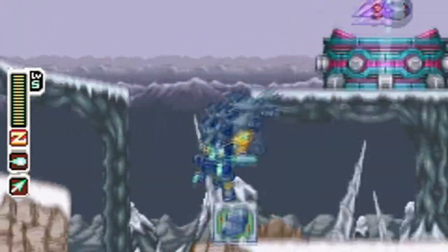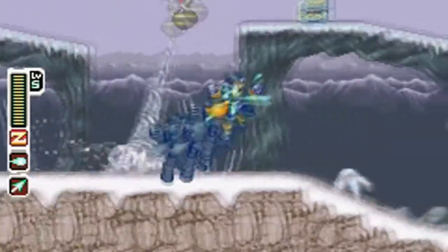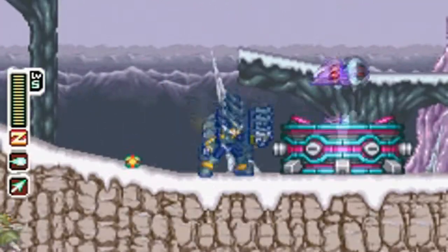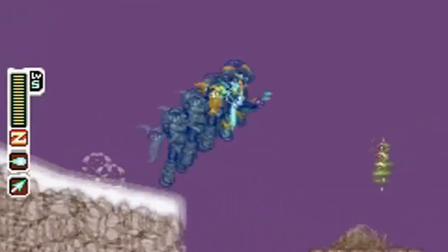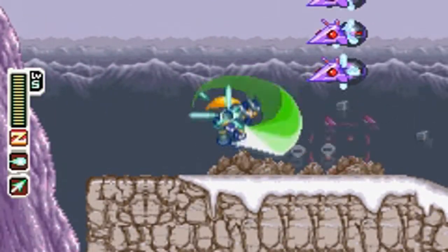The second half of the level is filled with these green hornet enemies, as well as these — I don't know what these enemies are — the ones that spawn a bunch of purple flying enemies. They're not too bad. Don't worry about them. Just remember where all of the hornets are and you should be okay.